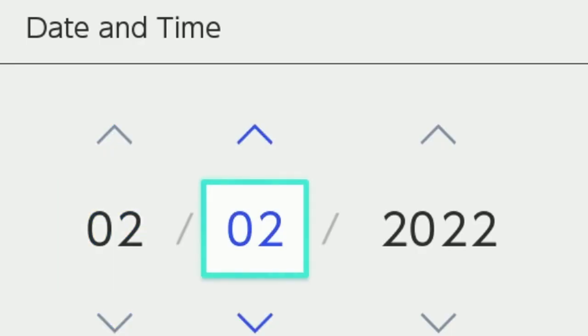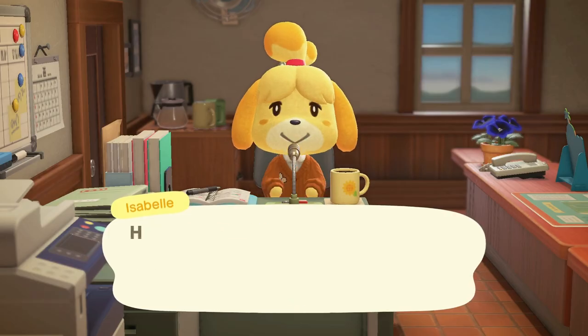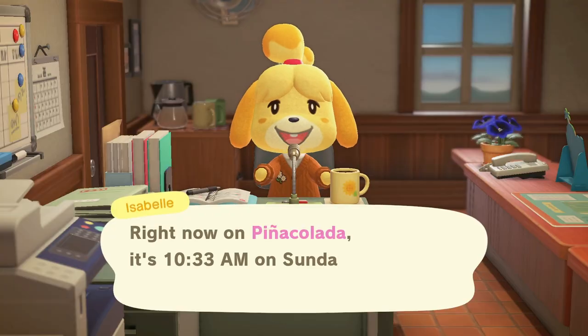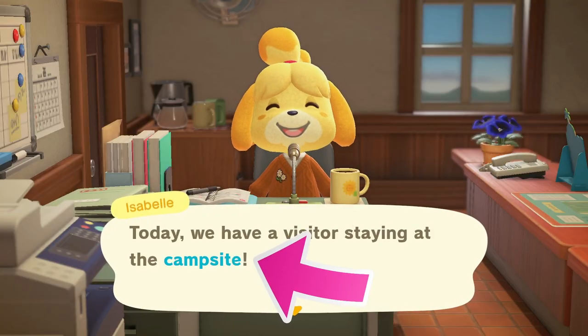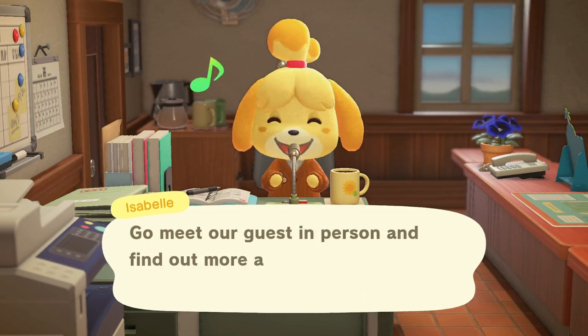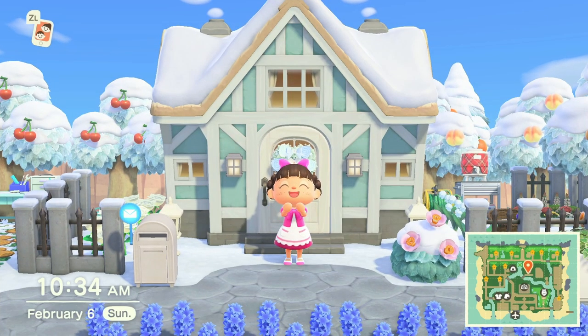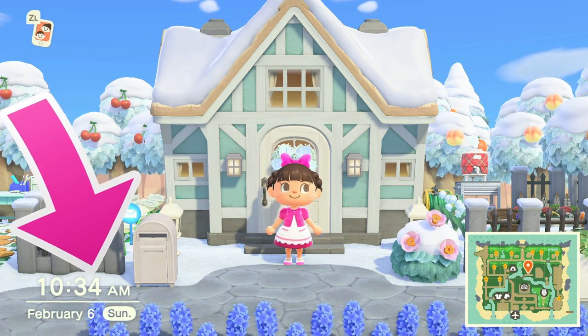As soon as I get into the game with no campsite announcement, I'm going to automatically save and quit, then continue time traveling. Keep in mind it's very important to continue to time travel each day, but you must save and quit to lock in that day of gameplay. I started on February 1st and time traveled every single day — one day at a time, saving and quitting as I went.